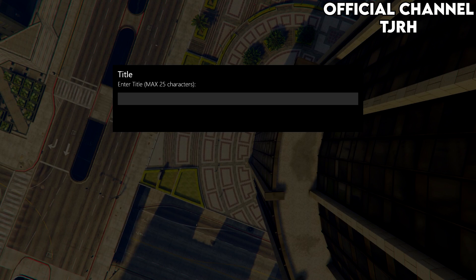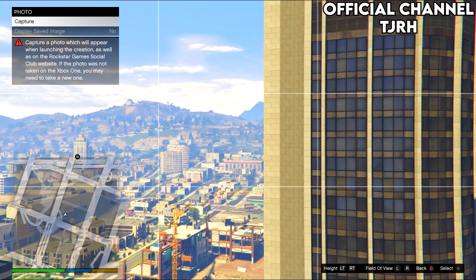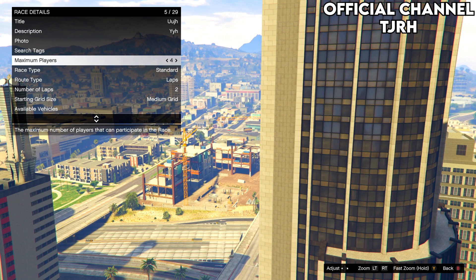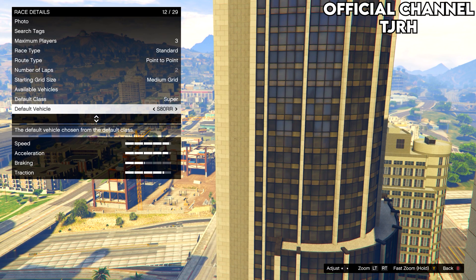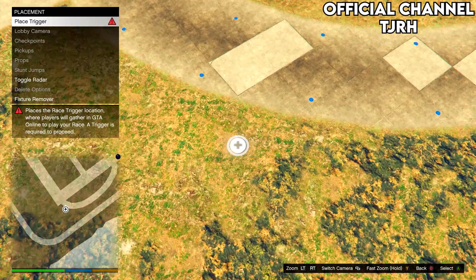Fill in the details — the title, description, and photo do not matter. Set the maximum players to three, change the route type to point to point, choose a supercar to make this part quicker, and then warp to the airport. Place the trigger anywhere, then take a photo of anything for the lobby camera.